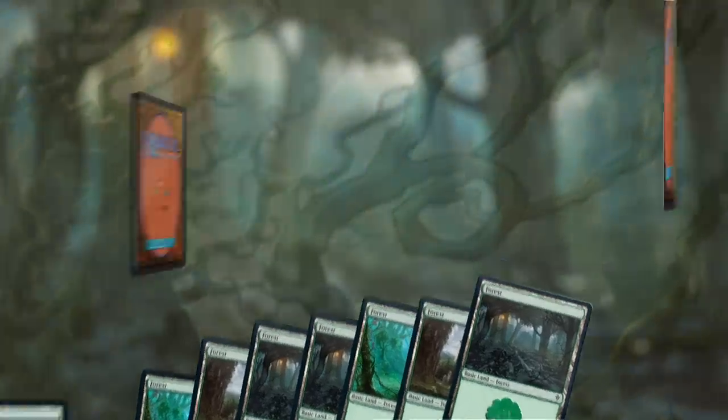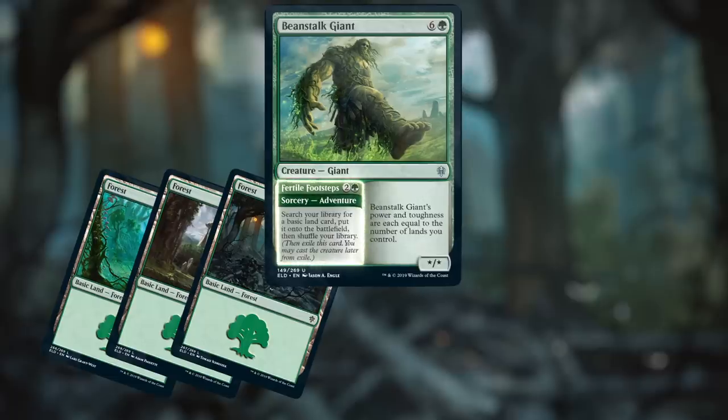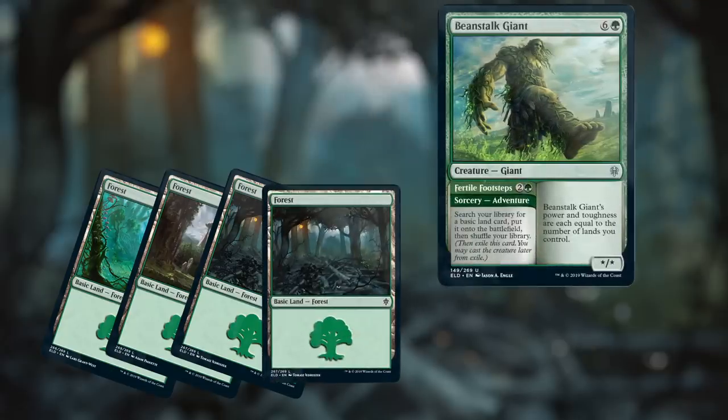But you could go with a bolder plan and send the creature off on an adventure. If you cast Fertile Footsteps, it works just like you'd expect a sorcery to work — it goes on the stack and it can be responded to. If the adventure resolves, you follow its instructions, but instead of putting the card into your graveyard, you exile it.